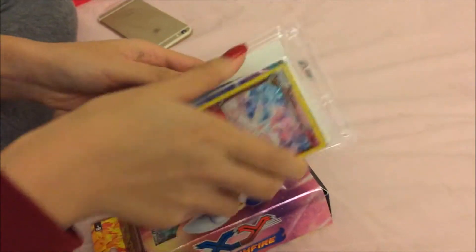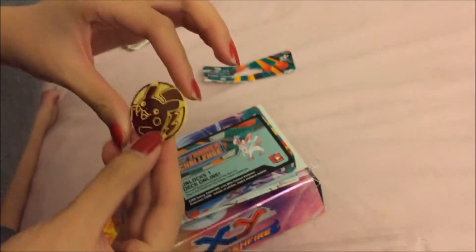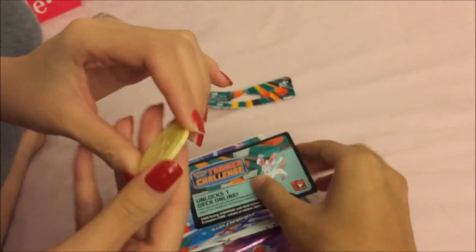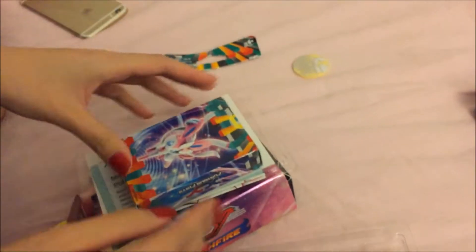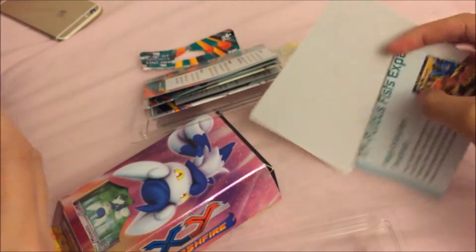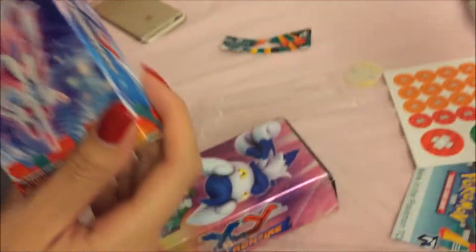So cute! It's Pikachu! Yeah, the coin's pretty useful. Okay, this is a code card — don't show that. And that's the deck. What else comes in here? You got damage counters. And is this a play mat? Yeah. Okay, that'll come out later.